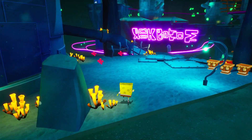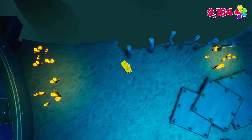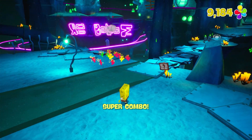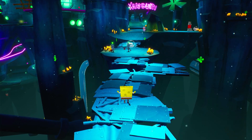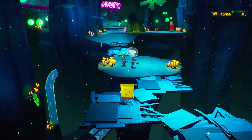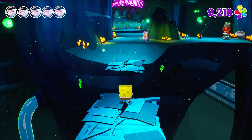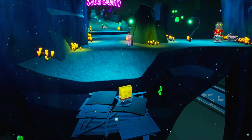Bottomless pits — not fun. Now these platforms — the tutorial almost killed me. You have to sneak across these or else they'll collapse. If you want, you can quickly jump off like that to speed things up. I don't think I can jump onto it though; I think that'll cause it to collapse.